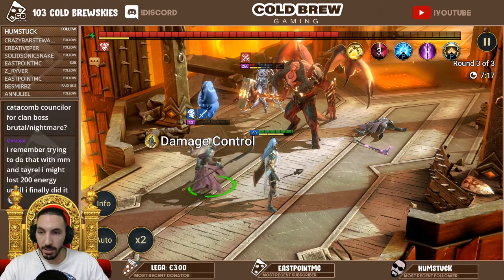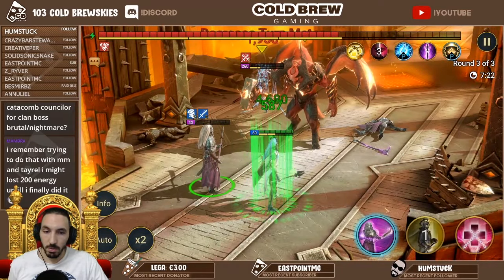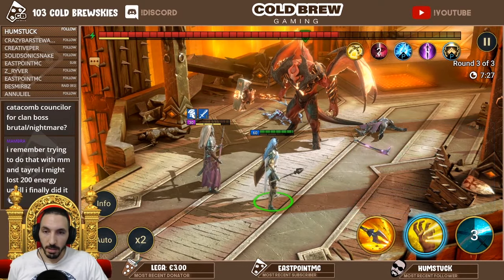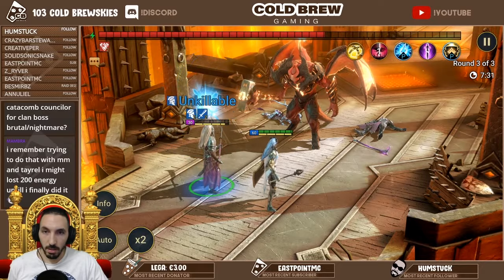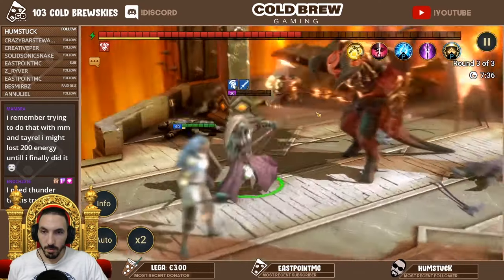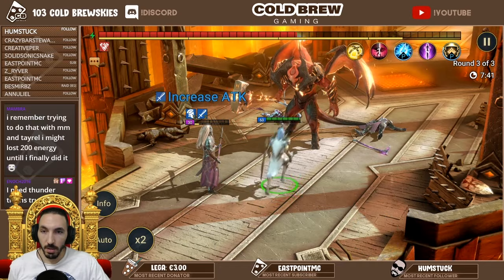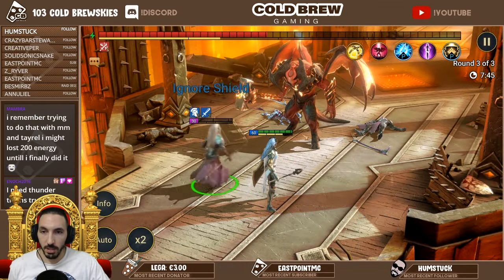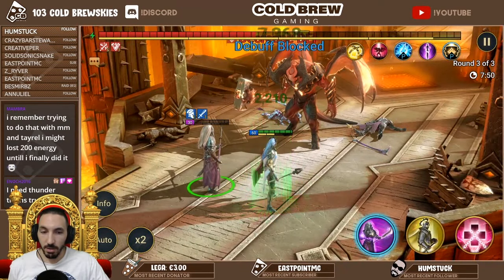Paragon still gets attacked - I mean, he's level 30, that's why he's getting attacked. Come on, let's kill the dude. There we go, he got the kill and it should be an easy kill from here. I can't do this on auto because Paragon will switch the target, so this has to be on manual. The boss goes with his special move on Paragon because he's the weakest target.